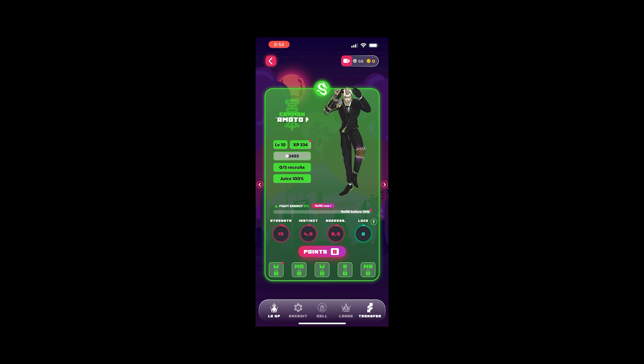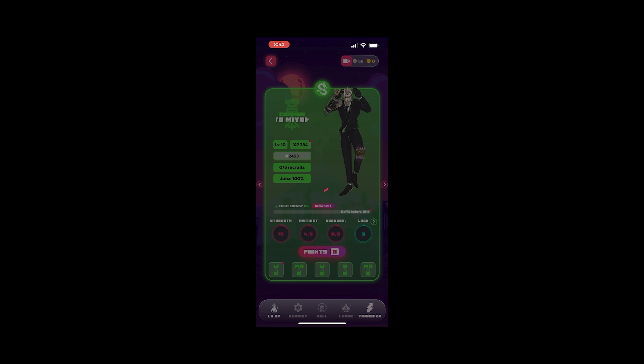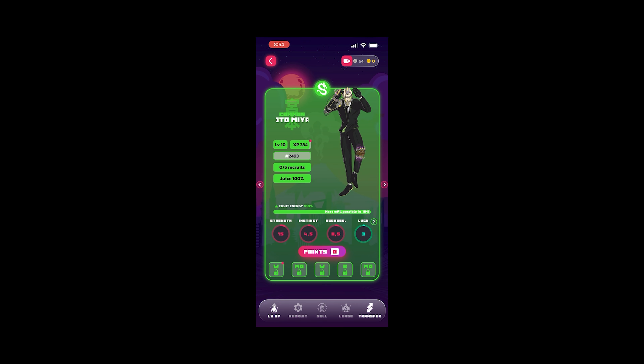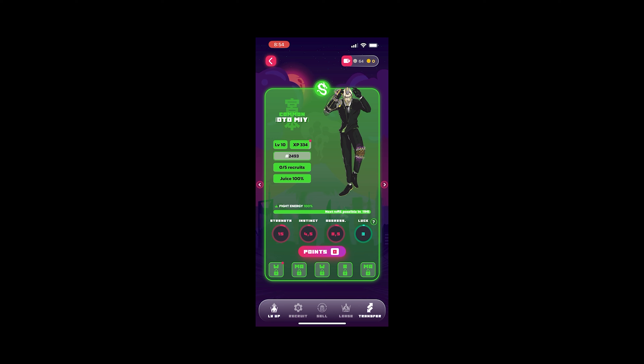Let's go ahead and click on one. This is my main fighter — the highest level for me. Every 24 hours your fight energy refills. I'm going to click on refill and that allows me to do that for a certain number of in-game tokens. It also shows I'm level 10 and shows the total XP I've earned. If I click on the level, it shows how much I need to get to the next level.